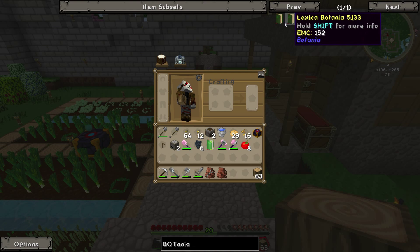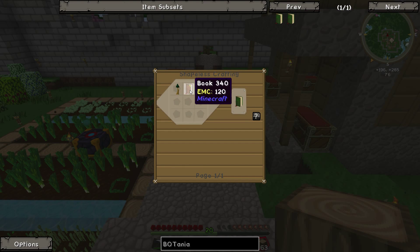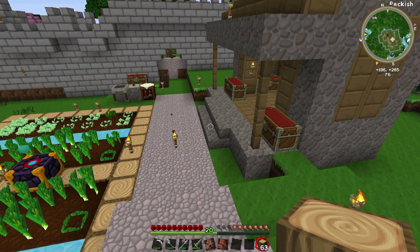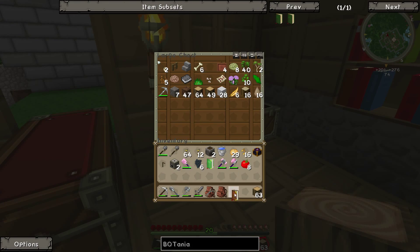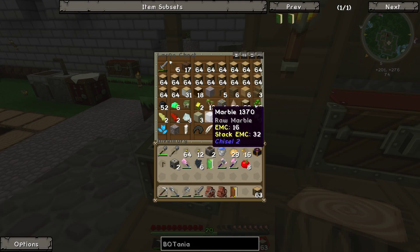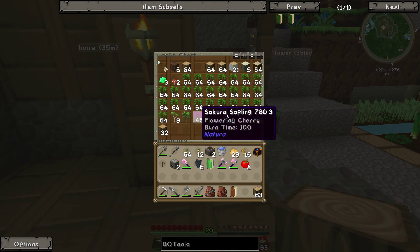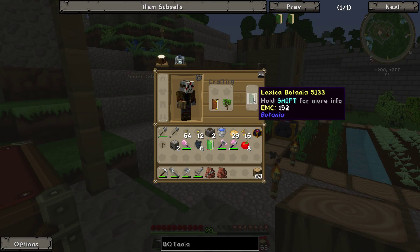I think I need the Botania Lexicon — or Lexica Botania, there we are. So I need just a book and any sapling. That's going to be easy to make, I've got a bunch of those right down here. I've just got one book. Let's just grab a regular oak sapling and see if we can get this book.